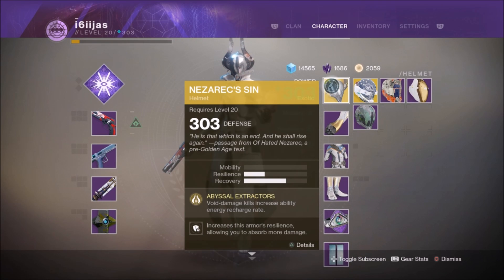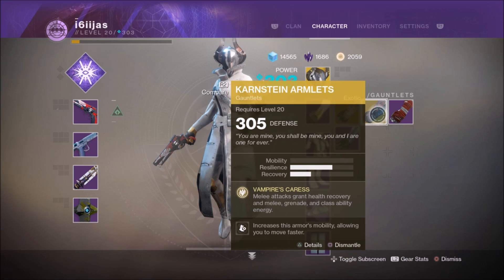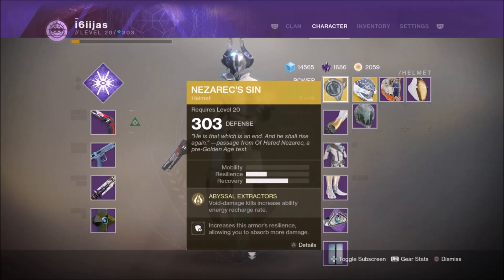The Warlock Exotic Helmet, the Nezarec's Sin, maintains the trend of many Warlock Exotics in Destiny 2. Other Warlock Exotics like the Eye of Another World and the Karnstein Armlets have similarities with the Nezarec's Sin. Just because they are similar exotics, it doesn't necessarily mean any of these exotics are bad, and in the case of the Nezarec's Sin, it is quite the opposite.